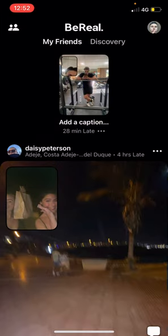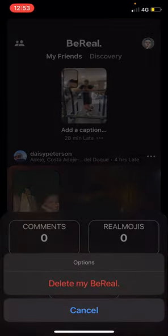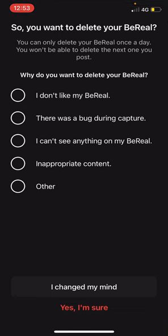Underneath there are three little dots — click on that. It will show options including comments, real emojis, and retake. If you click on 'Options,' it will give you an option to delete your BeReal, and it will give you reasons and ask you why you are deleting it.